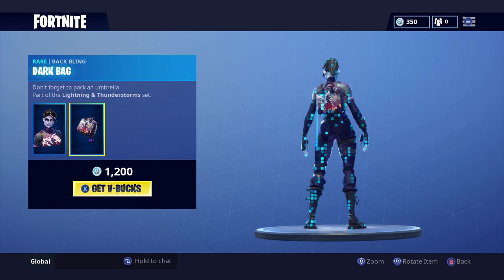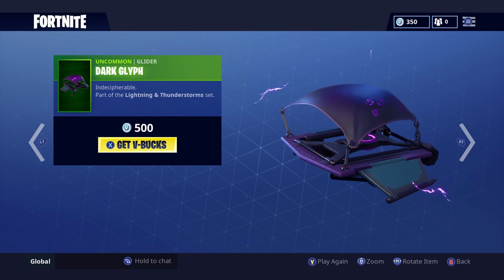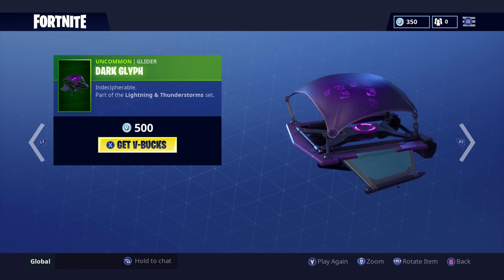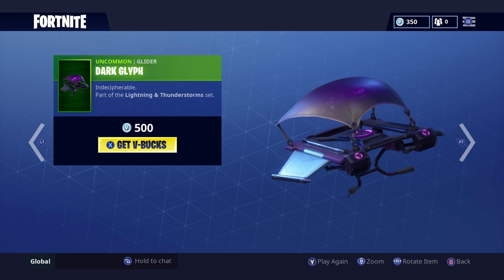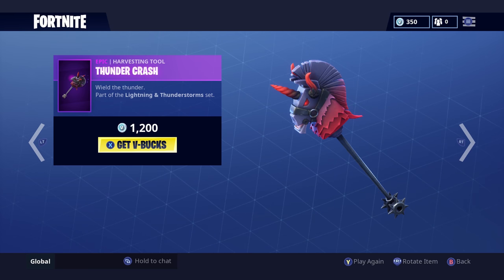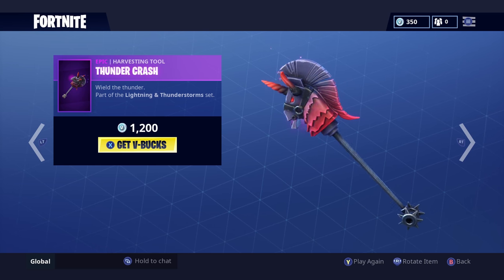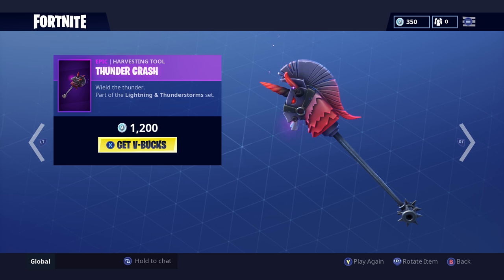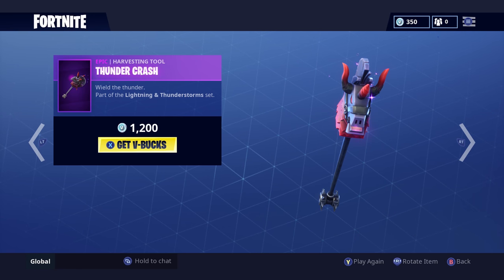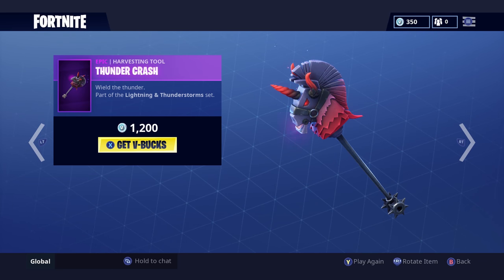Along with the Dark Bomber skin and the dark bag, there's also a glider and a pickaxe you can get. The glider is simple like one of the original gliders, but it's purple with cube details on top and it looks so sick. The second item is the Thunder Crash pickaxe, which has purple lightning and smoke coming out of it — it's like a devil llama and it looks really cool.